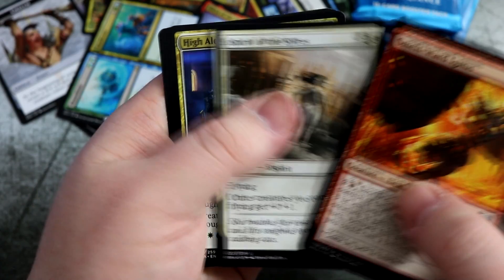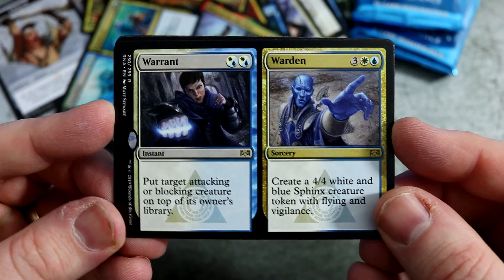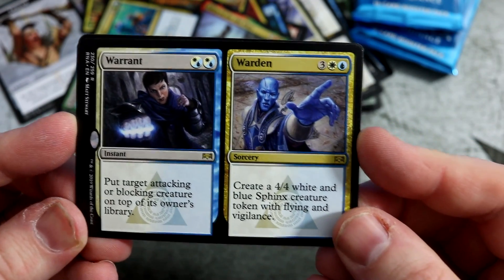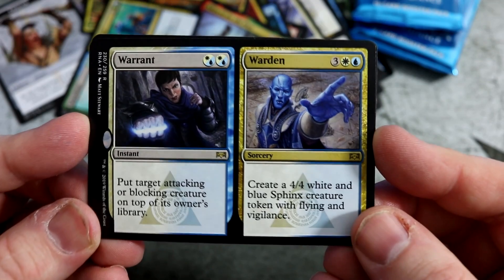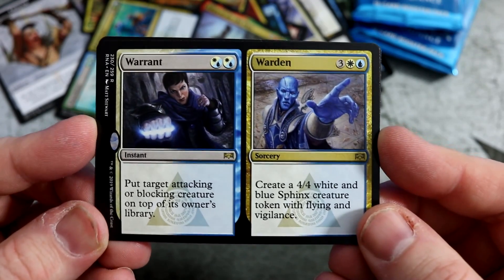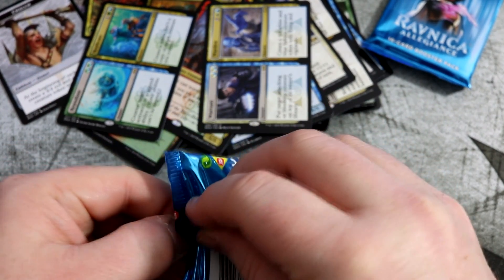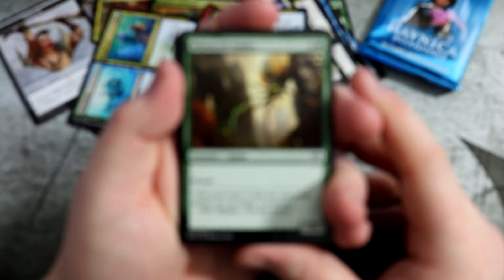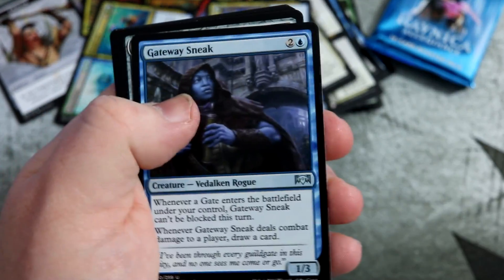Here we go. Smeltward Ignus. Spirit of the Spires. High Alert. And we get a Warrant/Warden. Target attacking or blocking creature goes on top of its owner's library — great for tempo when you're playing control. And Warden creates a 4-4 white-blue sphinx. Not too bad, that's a little bit of a finisher. There's a little Celestial Colonnade vibes — obviously it's no Celestial Colonnade, but modern decks do use that to win with as a creature.